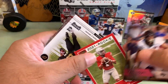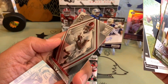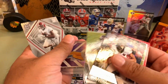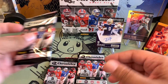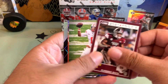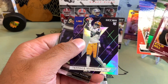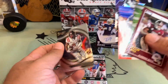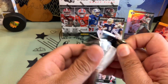Justin Fields again. Rondell Moore, Terrace Marshall Jr. — it is a beautiful card. Devonta Smith. We've got one pack after this. Kyle and Hill. Another Justin Fields, Kyle Pitts, Terrace Marshall Jr. Recon, and Select Elijah Moore. Alright, last pack of the first Mega Box.